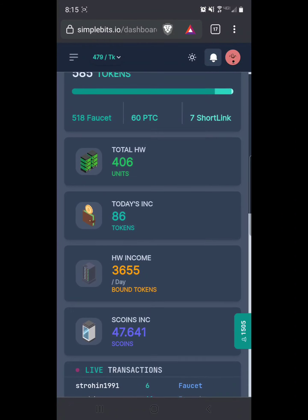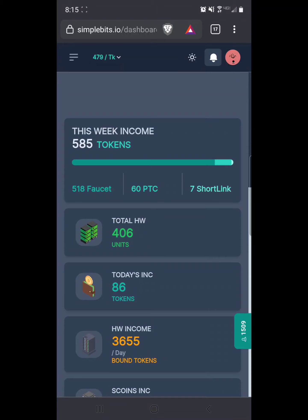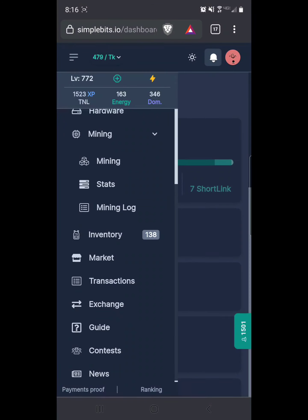I would like to point out here: hardware. As you get tokens you can turn your tokens into bound tokens, and then you can cash out your bound token amount. As you get tokens from the faucet or whatever, you can simply go to the menu and go down to exchange and exchange your regular tokens for bound tokens one for one. Once you get 50,000 you can cash out and it's worth five dollars.